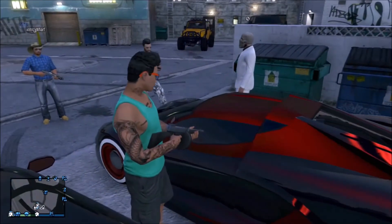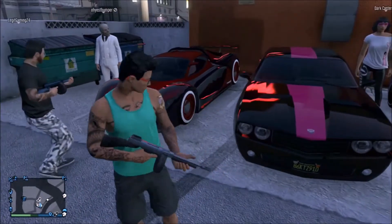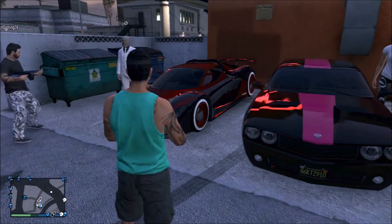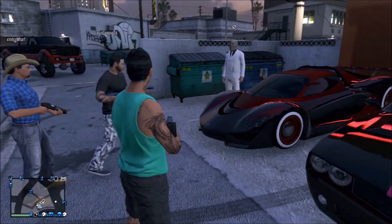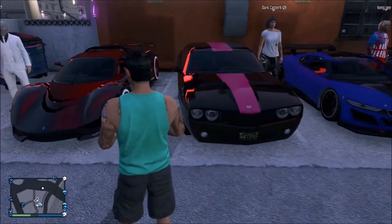Hey, can you please introduce yourself and tell us what vehicles you're showing today? Hello, I am Oya Thunder, and this is my car, the Turismo. It's matte black with a red pearl thunder and white colors.